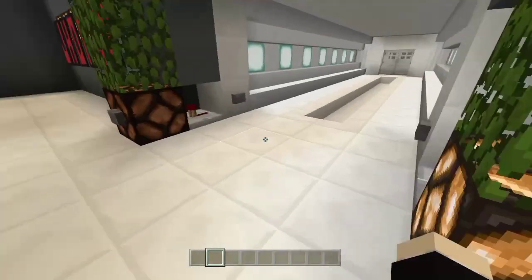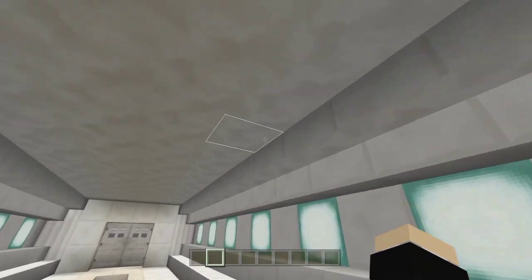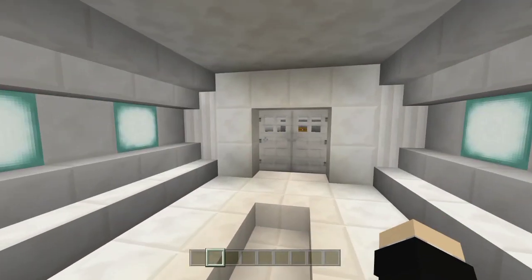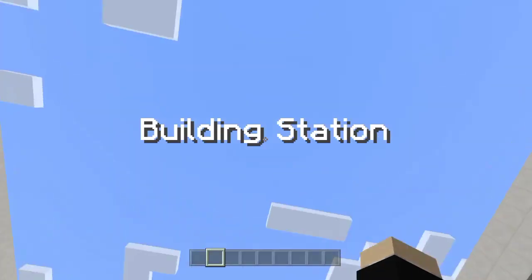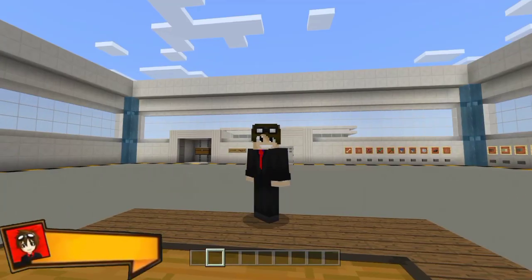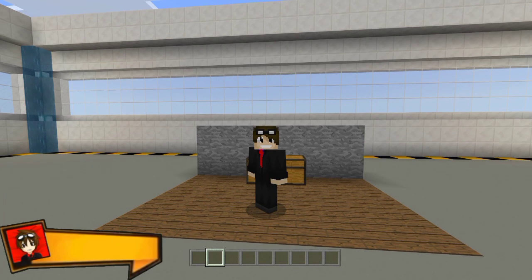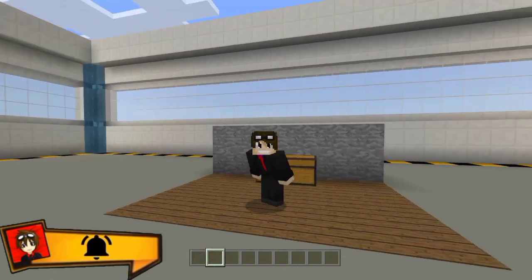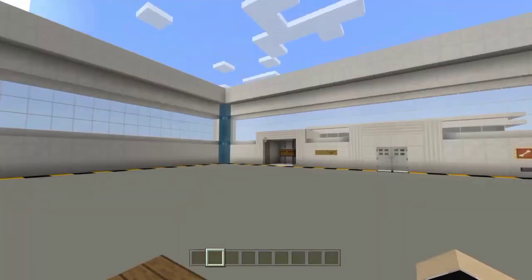Let me go to my building station to show you the creation itself. You can download this world in the description — it's a Derpy Jumps office. So here I am in my building station and we have a chest right over here. Before we start, make sure to give this video a like, and if you are new to the channel, subscribe and hit that notification bell so you'll never miss my newest videos.